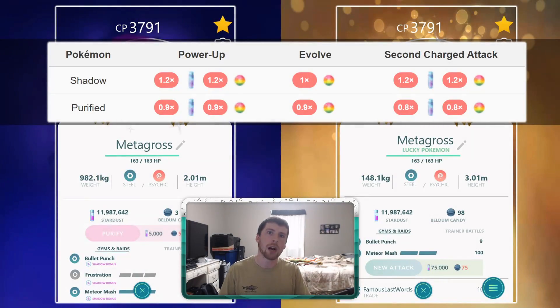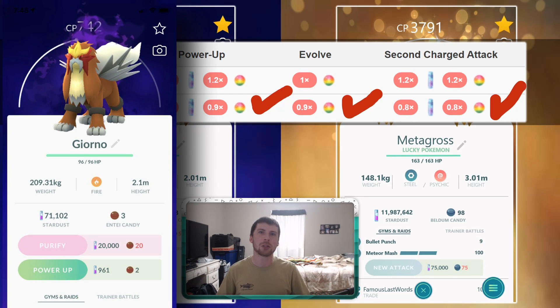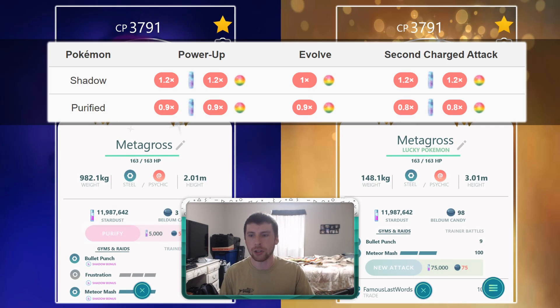Up on the screen I've got the cost structure centered around the shadow and purified Pokémon. Purified on paper seems like it would be a good way to save on candy and stardust — especially on a legendary Pokémon — like if it's going to cost that much less to unlock a secondary charge move, that's a huge bonus. The problem is you're also going to have to pay to purify the Pokémon from a shadow in the first place, and it's going to be at a lower level, requiring more candy investment. A lot of people end up asking: why do I purify, but then what exactly do I do with these shadow Pokémon?